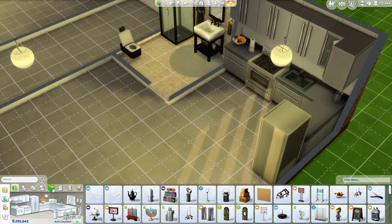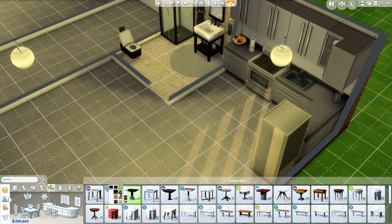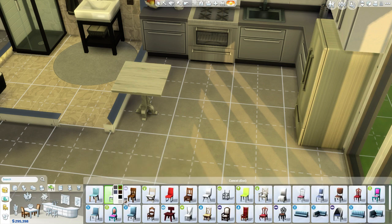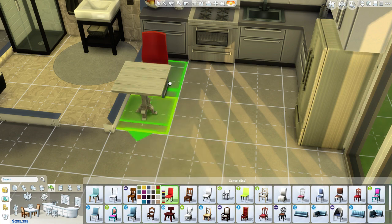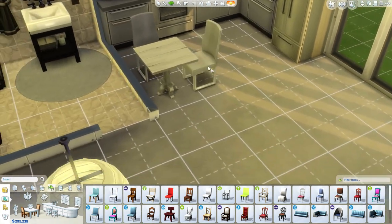Now we need to go into the dining room. Dining rooms are smaller because you don't got a lot of room to dine. So we're going to go with something like this and plop that bad boy right in there. You can still have two chairs though - like if you have a guest over or something. So we're going to get two nice chairs here.